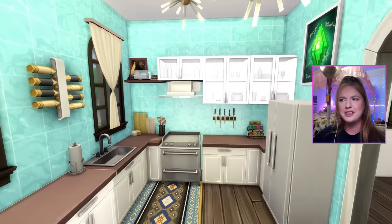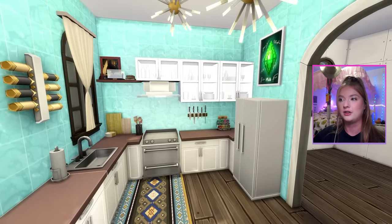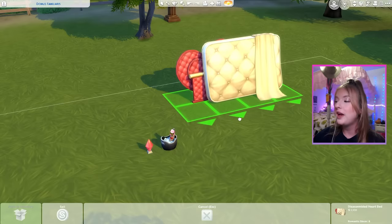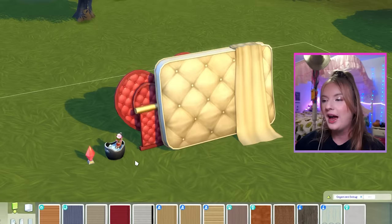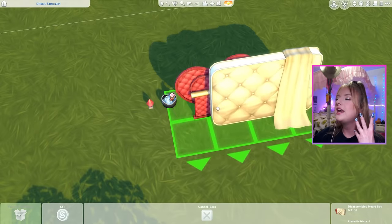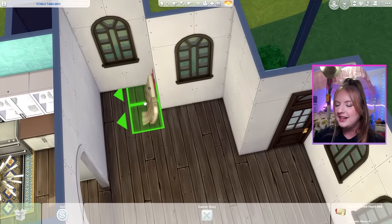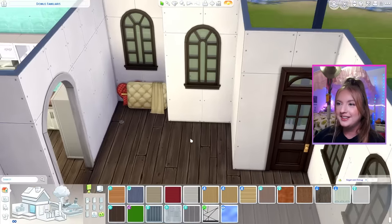I tried to make it look somewhat cohesive even though we have a lot of wacky clutter going on. For our next room, we're going to be doing flirty. We have three items in the game that count as romantic decor. I feel like we can't not use the bed, so I'm wondering if we can size it down and squeeze it into the dining area. Maybe that's a seating cushion.